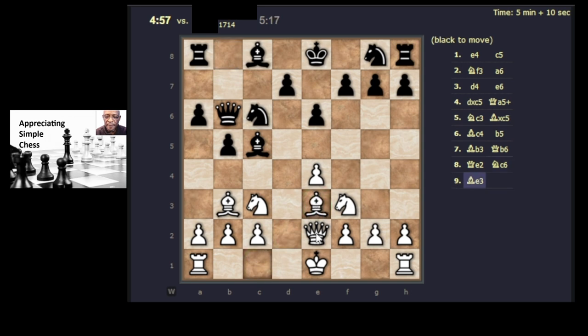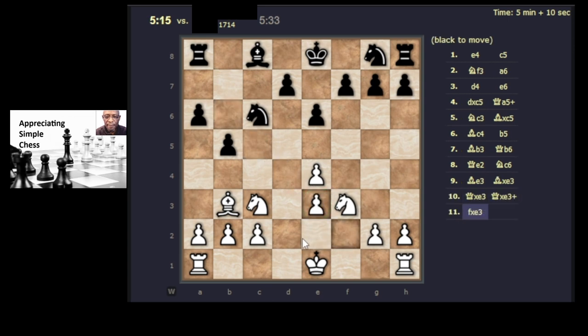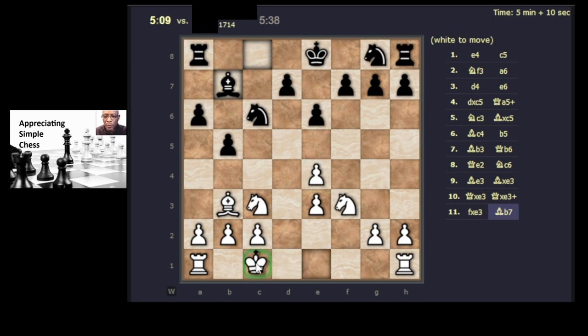Let's attack this bishop. Doubles our pawns, I don't mind any of that, because it was a strange looking opening anyway. Coming for the pawn potentially, I'm going to castle on the queen's side. There's a lot of activity going, I think maybe king's side.